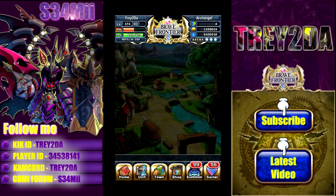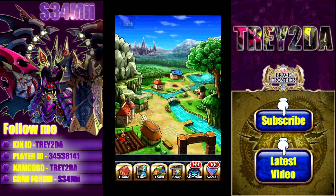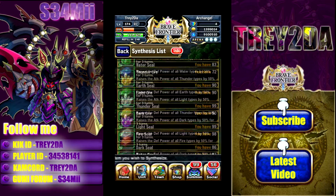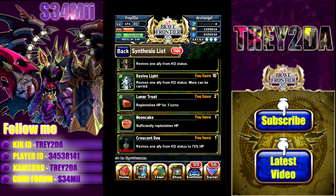That's how you get the sphere. For the rare synthesized items, go over to the Synthesis House — all the way at the bottom are the rare synthesis materials: the Lunar Treat, the Moon Cake, and the Crescent Dew which revives one ally from KO status to 75% HP. I'm probably going to try to farm as many Crescent Dews as I can to use over Revives and Revive Lights, since it revives to 75% HP instead of the roughly 3% the other two items give.